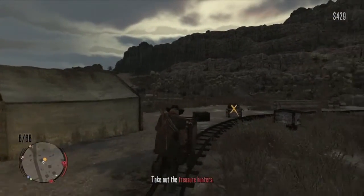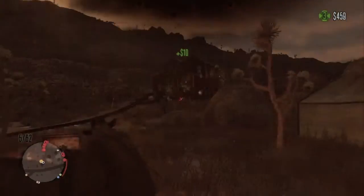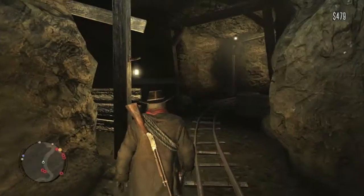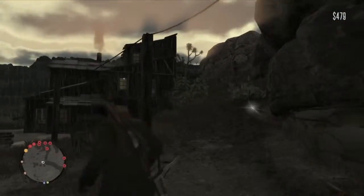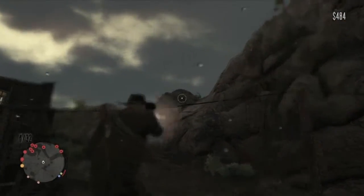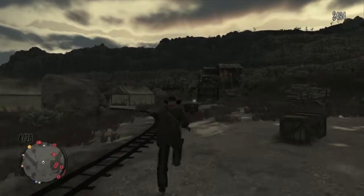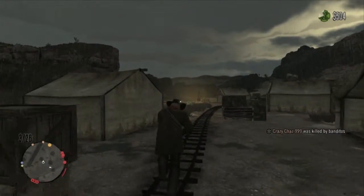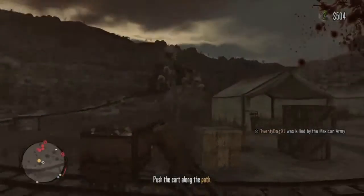Now this bit is the bit I was dreading the whole hideout, and you can see why. There are about three million people running down from the building and then that happens. At this point I pretty much gave up caring — I just wanted to get it over and done with. What I'd recommend you guys doing if you want to do this hideout without dying is to push your minecart along to activate the checkpoint for when the enemies come running out, and throw dynamite there like a crazy person, then maybe just hang back and shoot them with the repeaters.